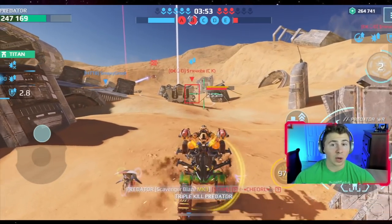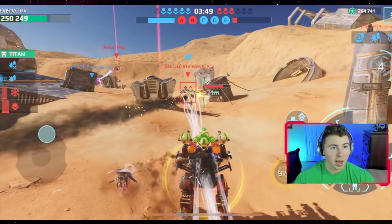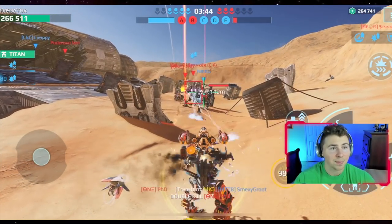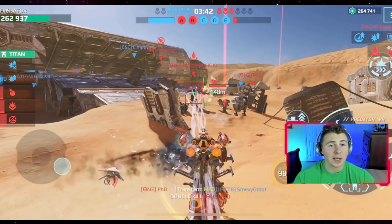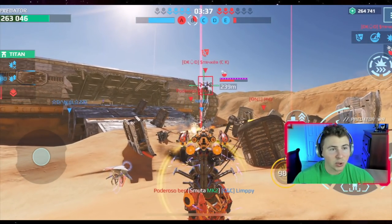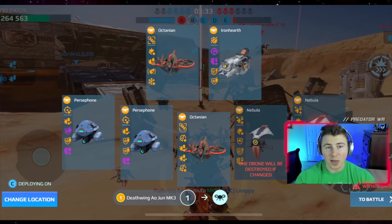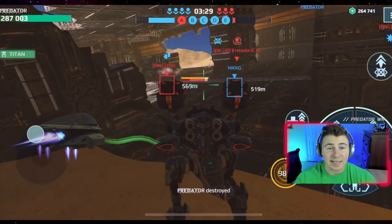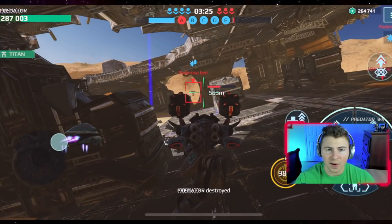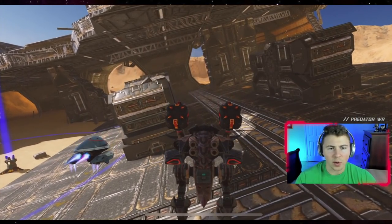Right now — look — while we're using our ability, his shots are going straight through us and we're not taking any damage. We're invincible right now, taking zero damage from his shots. See how dumb this is? I'm not doing anything. You guys saw that — replay it if you have to — but we were not taking any damage whatsoever after he was shooting at us while we activated our ability. Then it was just stuck like that.